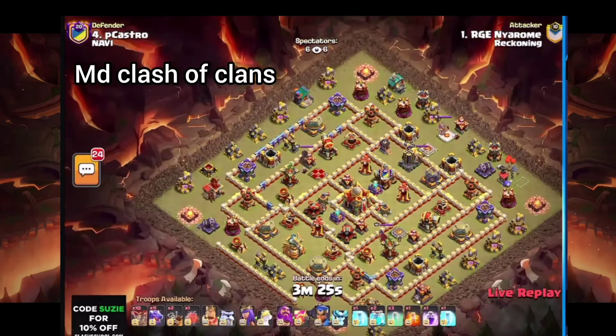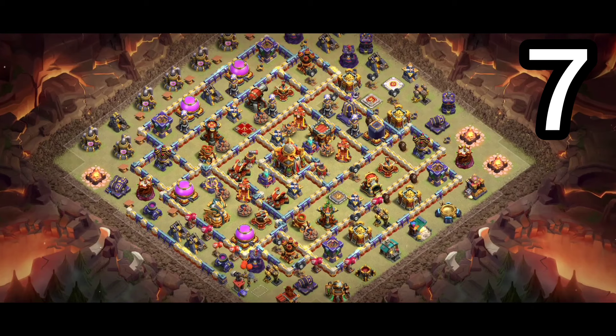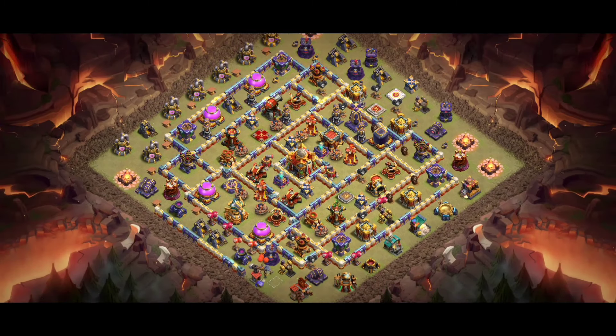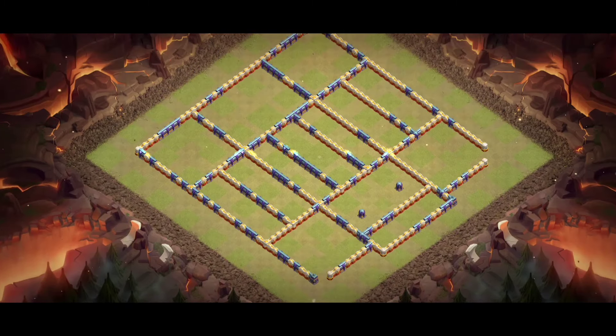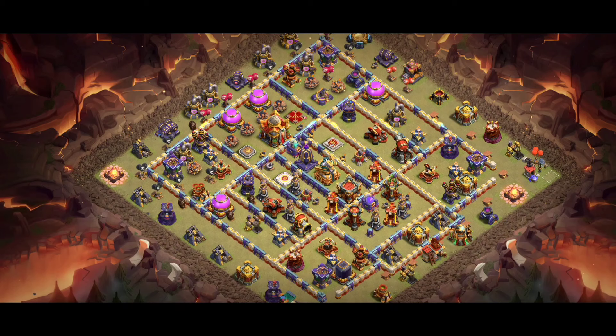For the clan castle, if you want to try those bases in the legend league, I recommend super minion with archer. If you want to try this base in war, you should use three ice golems with archer, because that's working really well nowadays — most players are using three ice golems with archer for the clan castle.